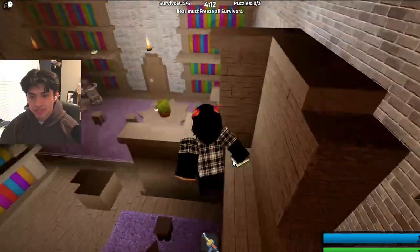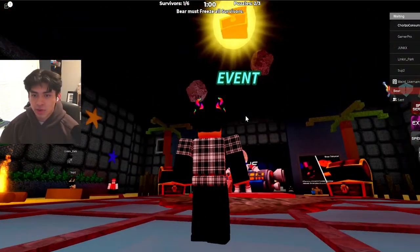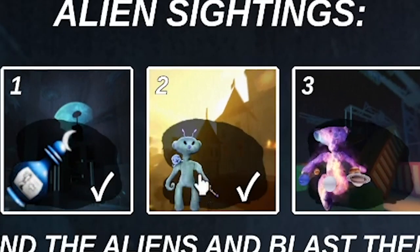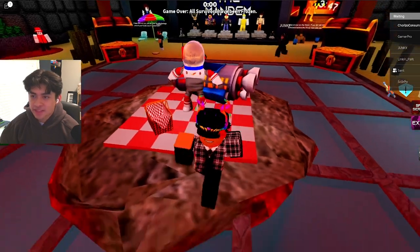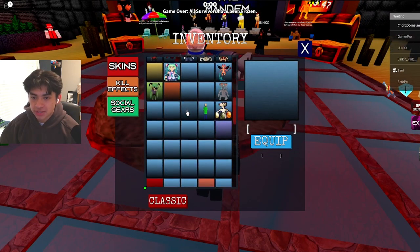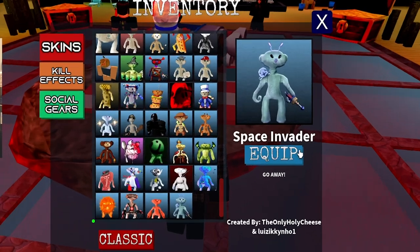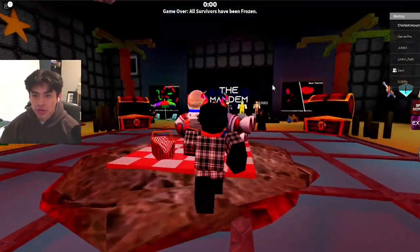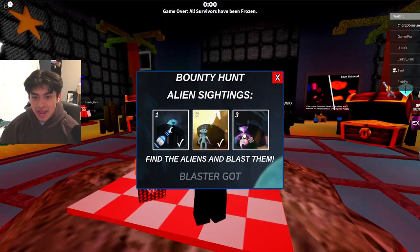We're back in the lobby. In the event screen we can see the castle map is completed. We got the alien skin — let's equip it. Scrolling down, here it is: the Space Invader. Let's equip it. The skin looks really really cool and I'm excited to use it.